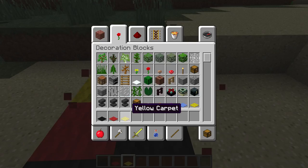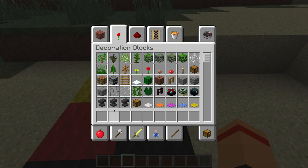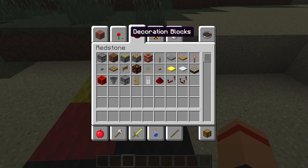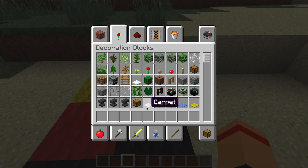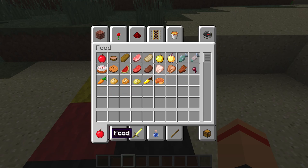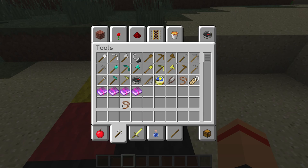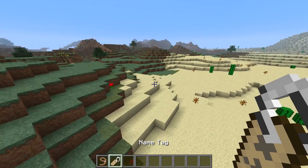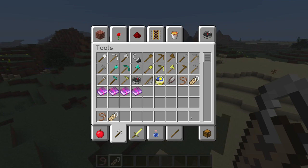Now you can make carpet. What else did they add? Horses — they can't spawn randomly. They aren't generated. You have to spawn them. You can't really spawn them, but I wish there was a way to make a spawn egg in survival.